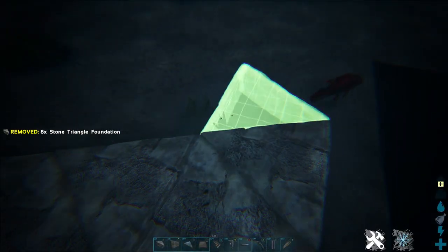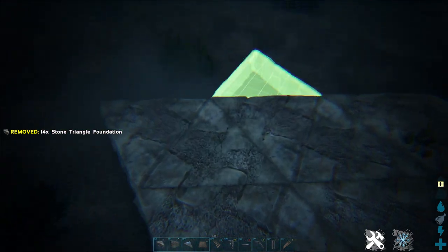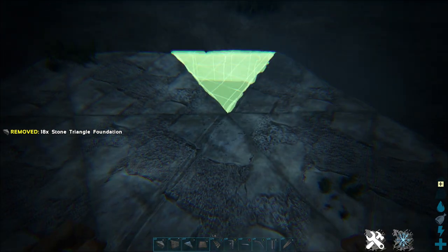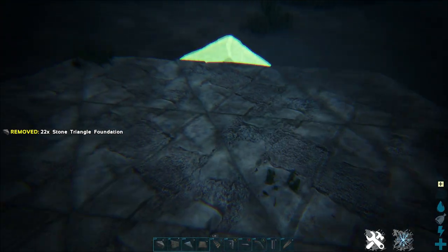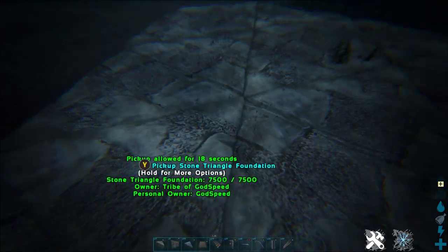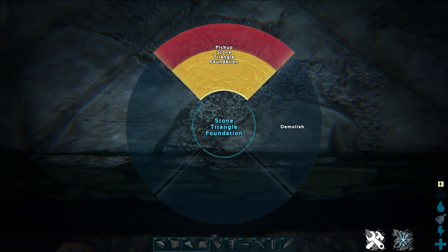Taking the triangle foundations, follow the pattern I'm creating — we're looking for this diamond shape. Once we have this diamond shape, go ahead and remove that middle triangular foundation, which will give us that love heart pattern.